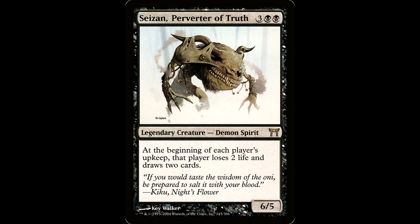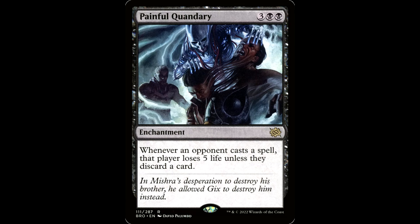Check this guy out — Syr Konrad, the Perverter of Truth. Three black black, legendary creature Demon Spirit, 6/5. At the beginning of each player's upkeep, that player loses two life and draws two cards. I guess you're giving your friends cards, but the game's got to end one way or another, dude. Getting into Nekusar territory with this stuff.